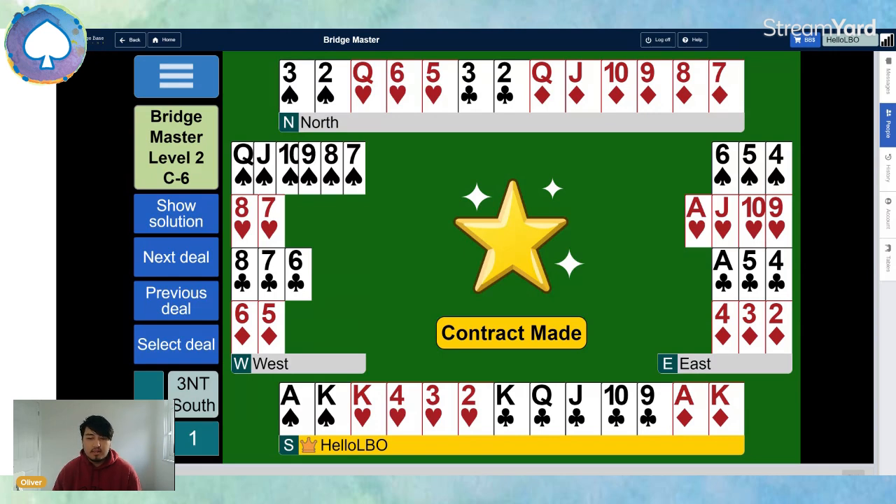There is one caveat: if West has got the ace of clubs, they can push a heart through and potentially beat our contract. As we can see on the layout, if we swap the ace of clubs to the West hand, the play goes: we win the spade, ace-king of diamonds, king of hearts — once that holds we switch to the club suit. If West wins and plays a heart through, we're still only going to lose three hearts and a club.